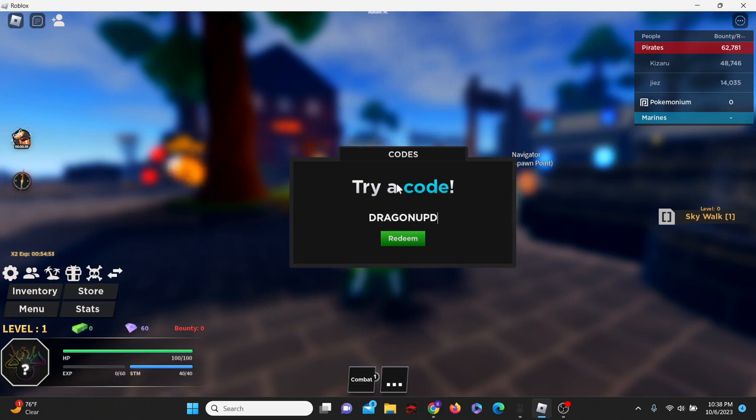Let's try the code DragonUpdate23 — capitalize all the letters, DragonUpdate23. And that one actually works, so successfully redeemed.